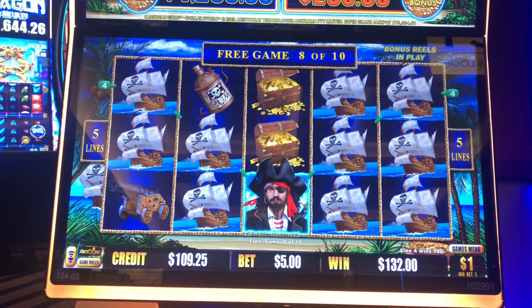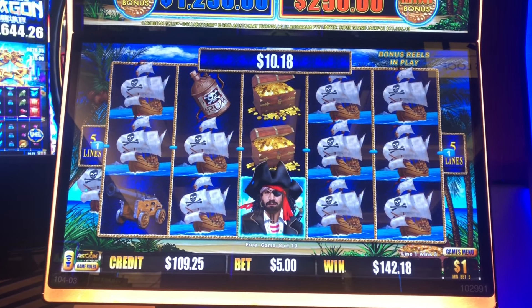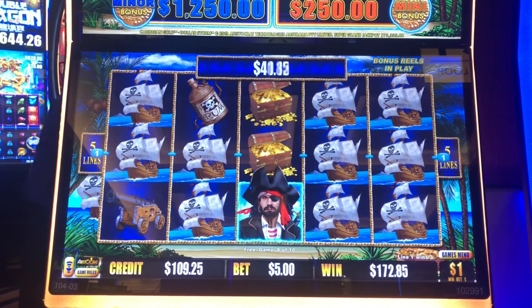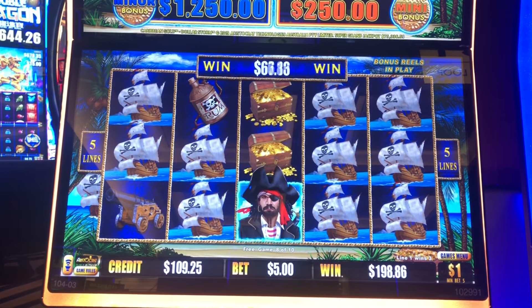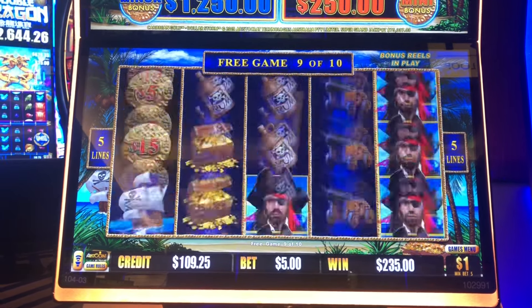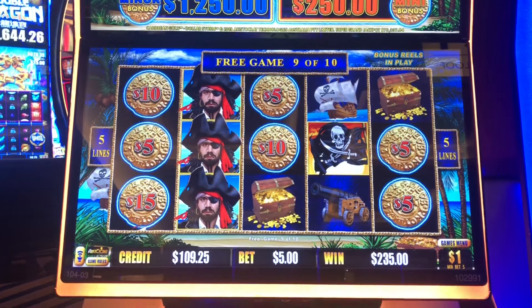Oh, that's good — on five lines, that's very good! Making that V-shape on a five-line game on dollar denomination — I believe that's a hundred bucks. $103 altogether, excellent! One more — yes, yes! Second bonus in a bonus!